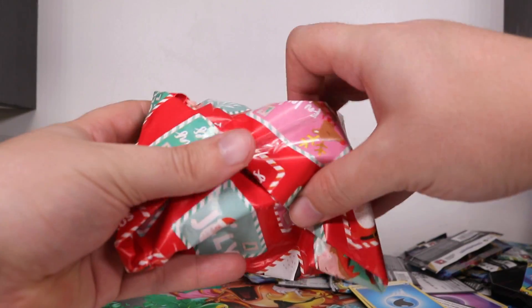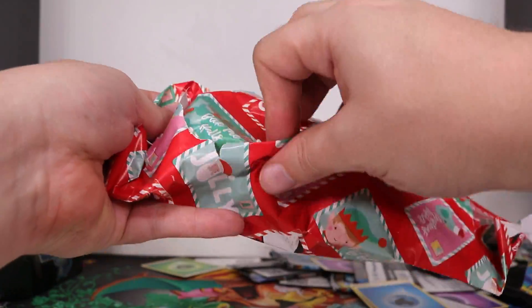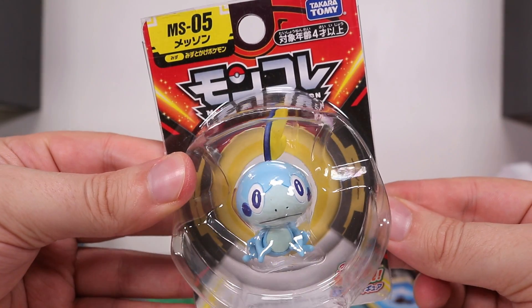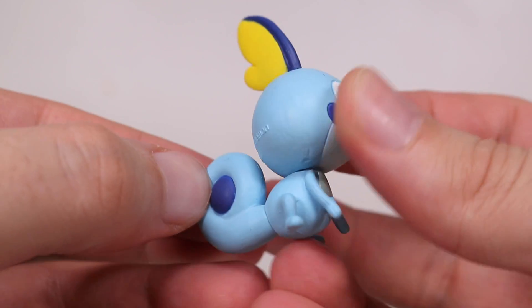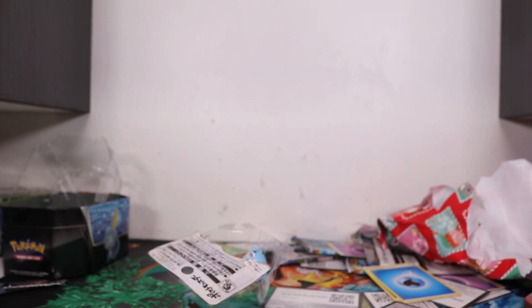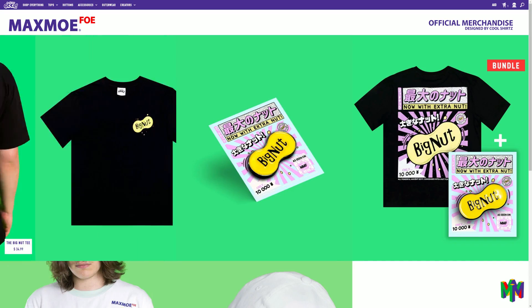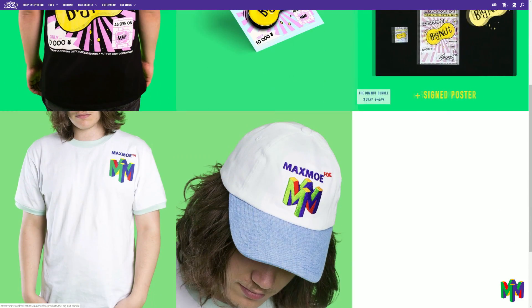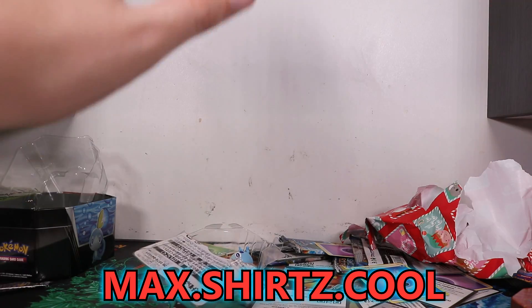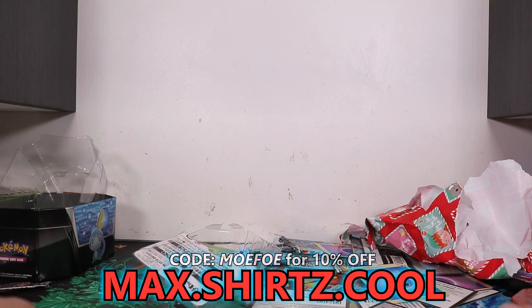Still one last thing — we've got to open up a Christmas present. I still have these, there's still more. We have our little friend Sobble from Takara Tomy. Alright Sobble, let's take a look at ya. Very nice quality. Very sturdy for a nice little toy. Thank you guys for watching. Make sure you buy some of the Max MoFo merch. You do that by clicking the link at the top of the description below, or you can go to max.shirts with a Z dot cool. If you buy anything else on checkout, make sure you put in code MOFO to save 10%.